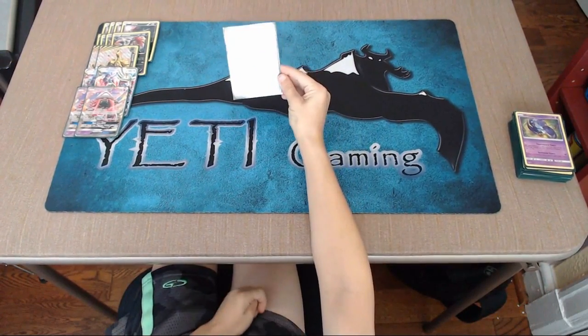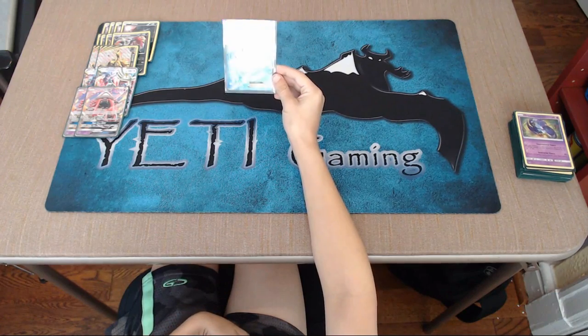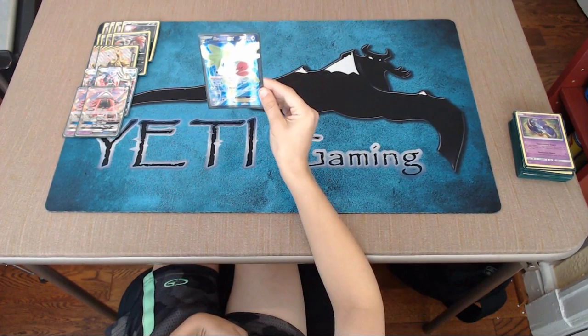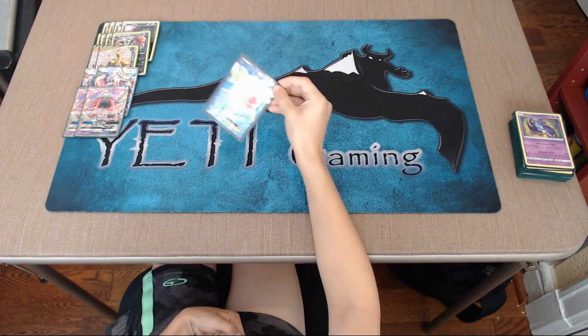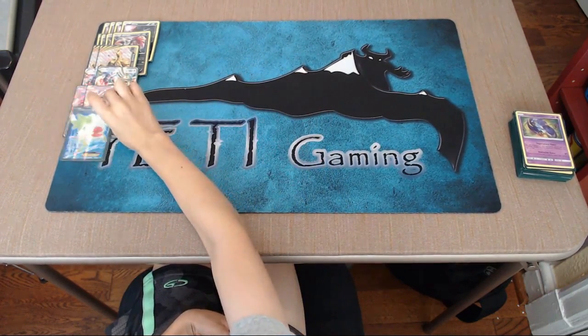We're going to go with one Shaymin. Setup is really all you use it for — when you play this Pokemon from your hand onto your bench, draw until you have six cards in your hand. And then Sky Return: double colorless for 30 damage, and you return everything attached to this card back into your hand.